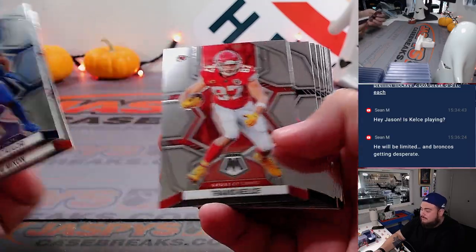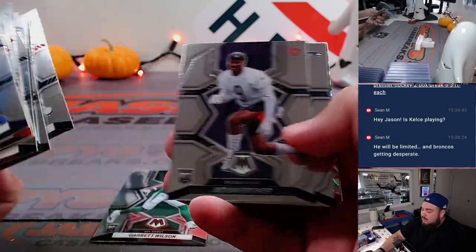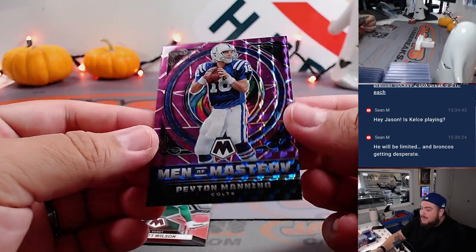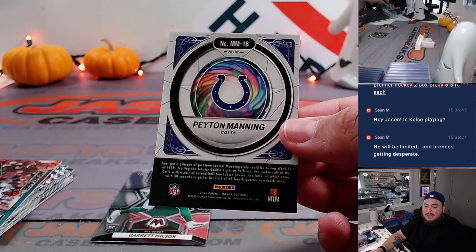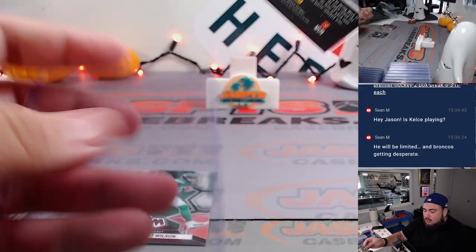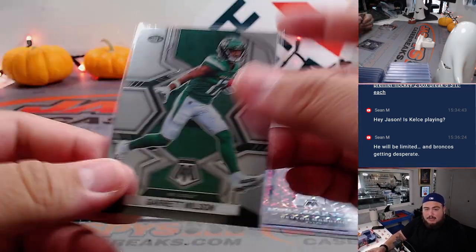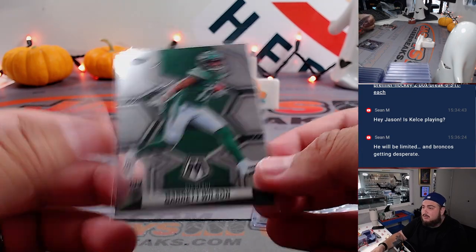Taylor. Garrett Wilson rookie. We got a George Kittle, Levisco Chanel Jr., and a Men of Mastery which is numbered three out of 49, Peyton Manning for the Colts. Indianapolis Colts going to prime time. A little Garrett Wilson base to the Jets going to prime time as well.